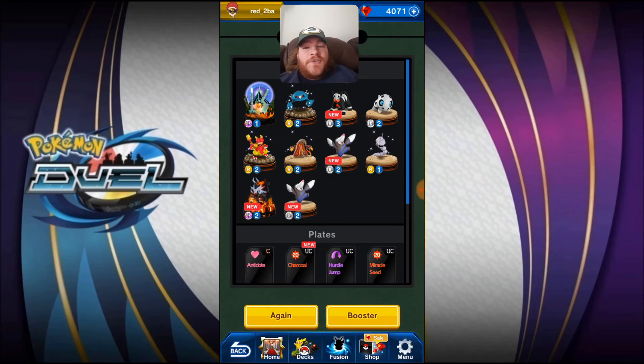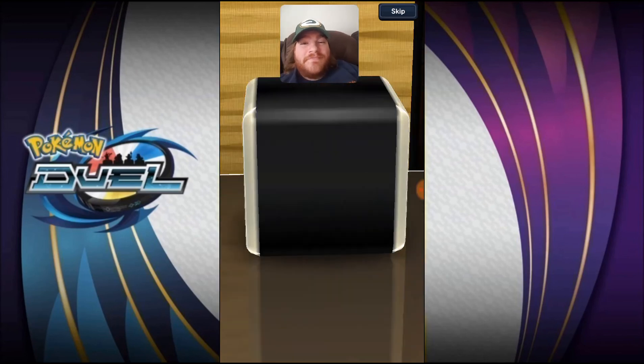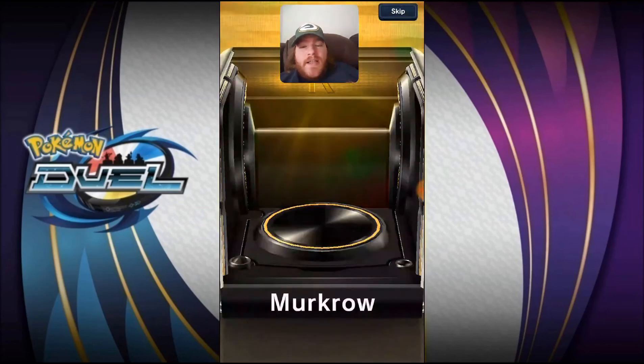Two Uxies, no EX, but one, two, three, four rares — two new uncommon, three new uncommon — that's a good pull, that's a good pull. We got Charcoal and we got Charcoal. It's funny, we get Miracle Siege in this one. Here we are, this is the next 10-pack — Murkrow.